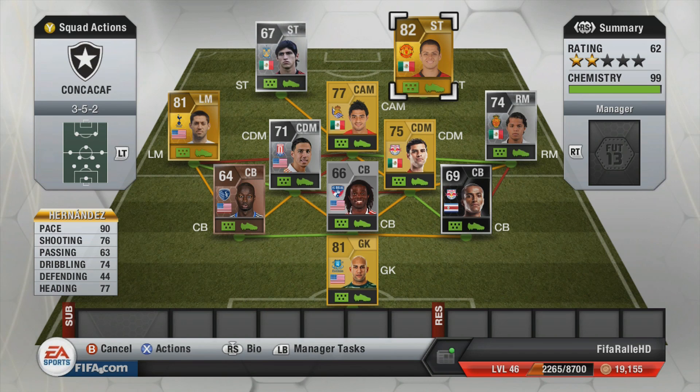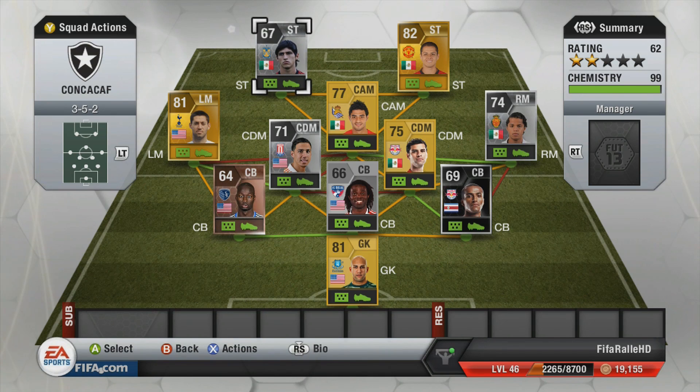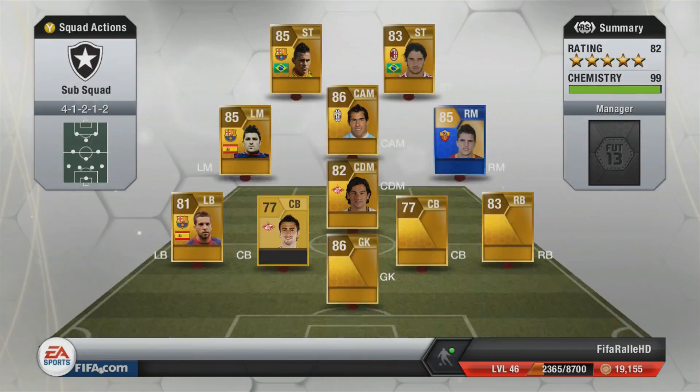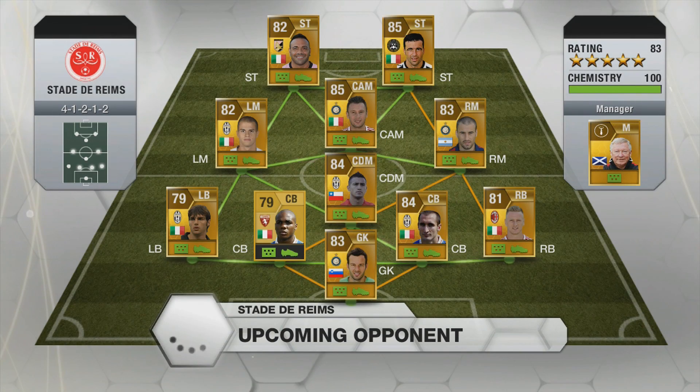At striker we have Hernandez — 90 pace, so he's really fast — but only 3-star skills, which isn't ideal. He can still pull off the ball roll and drag back though. The other striker is Pulido — 86 pace and 4-star skills, which is nice. He's right-footed but only 1-star weak foot, so I placed him on the left striker spot so he can cut inside and shoot to the far corner. He is surprisingly amazing to play with despite not being rated very highly.